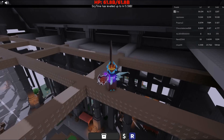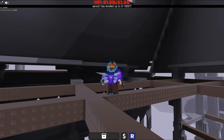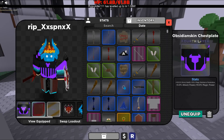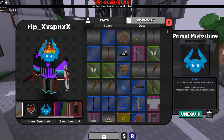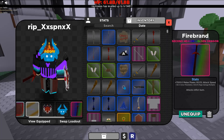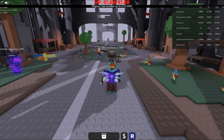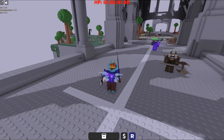Hey guys, welcome back to my channel. Today I'm going to be showing you the quickest way to grind levels and grind the Dragoon inside of Shadowless RPG. There are three main items you want: the Obsidian Skin Chest Plate, the Mystic Legs, and the Primal Misfortune, as well as the Firebrand — so I guess that's four. You can swap out the extras, but I use these because I like health and armor shred.